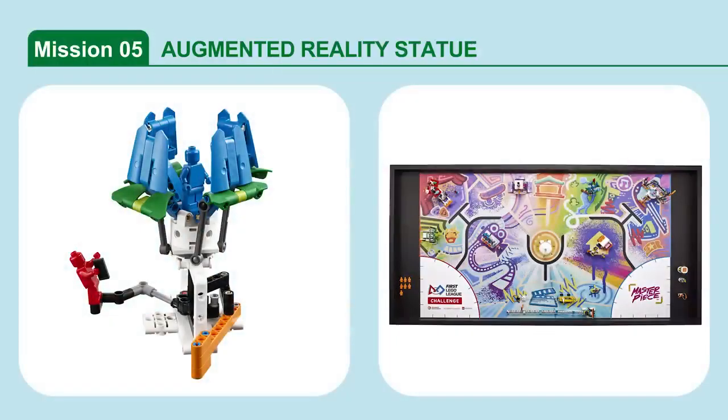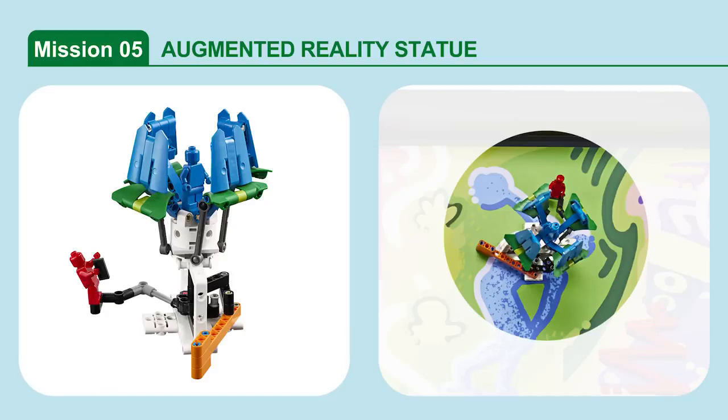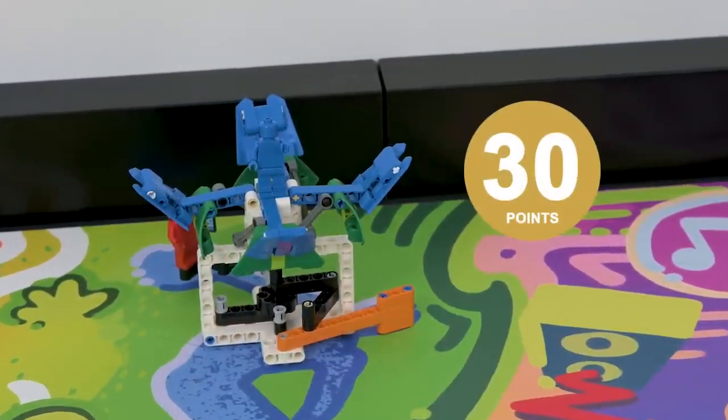Mission 5: Augmented Reality Statue. Rotate the statue to reveal an augmented reality experience. If the augmented reality statue's orange lever is completely rotated, the mission is complete.